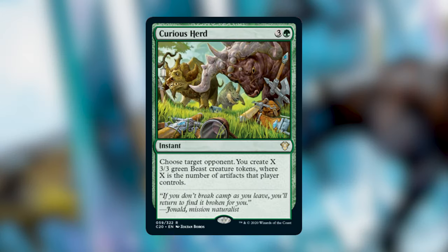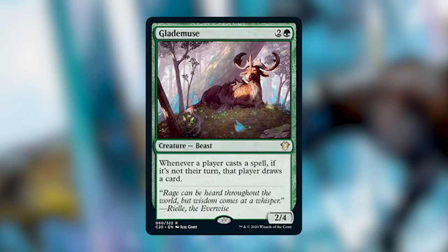Moving to green — Curious Herd is three and a green instant. Choose target opponent; create X 3/3 green Beast tokens where X is the number of artifacts that player controls. At the floor, if an opponent has two artifacts you get two 3/3s — six power for four mana, which is decent. At the ceiling, if they have a Smothering Tithe with seven treasures or are playing an artifact deck, you could get ten 3/3s for four mana. Being an instant adds great flexibility.